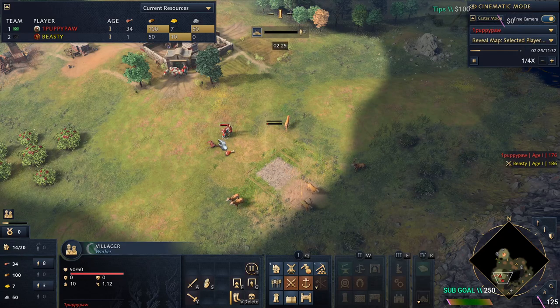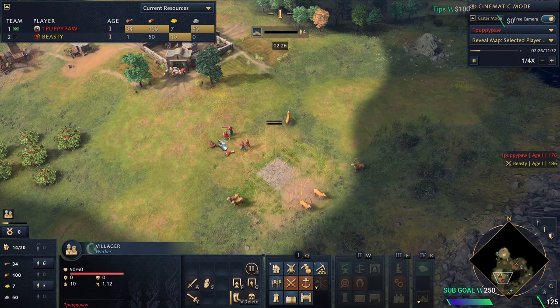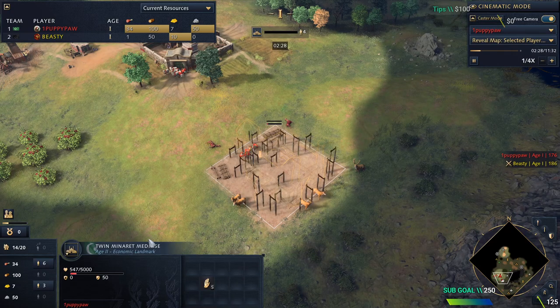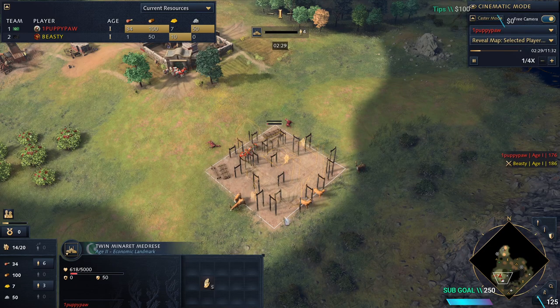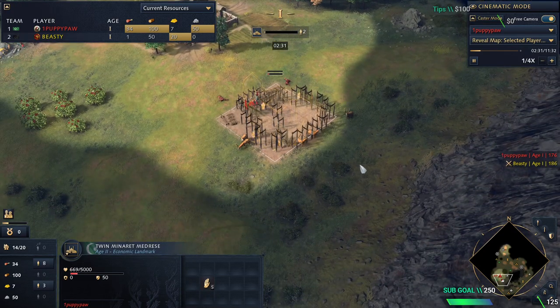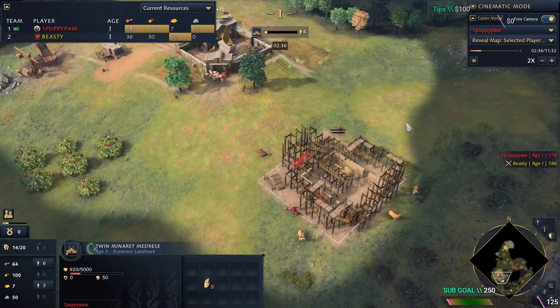When you have a deer camp really close to your TC like this and you put the landmark on the deer camp — don't forget this landmark acts as a food drop-off point. That means even when he finishes these deer, you can just put farms around the Team Minaret Madrasa. Don't forget that you can put farms around this landmark because it is a food drop-off point.